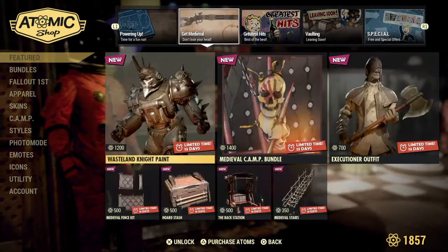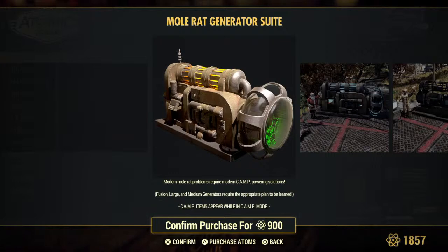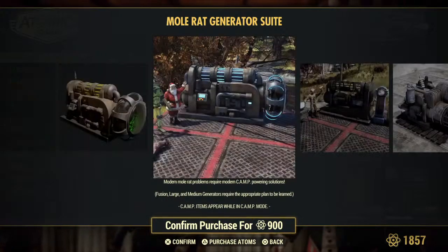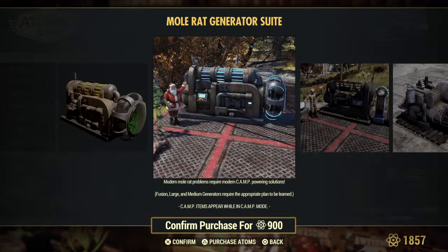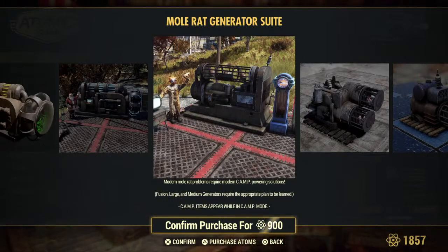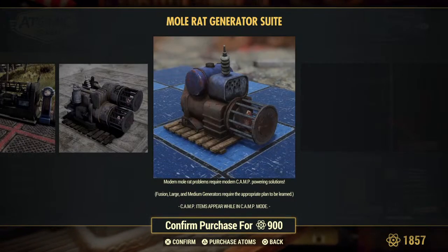Let's hit on the Mole Rat Generator one more time. It's a sweet, but only for your mole rats. At the top you can see there are some mole rats. That must be the large one — looks like there are different sizes. This one's the huge one with the little mole rat wheel on the end. I think we might grab this and do a walk around. Here's the smaller one with just the top, and then they even have the little baby generators with the mole rats.